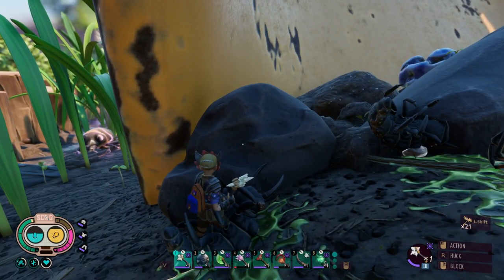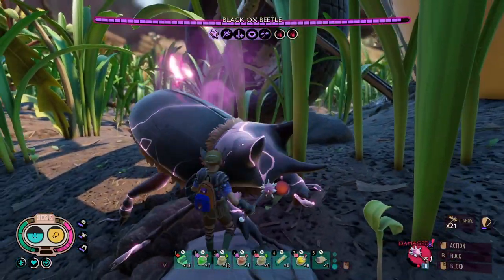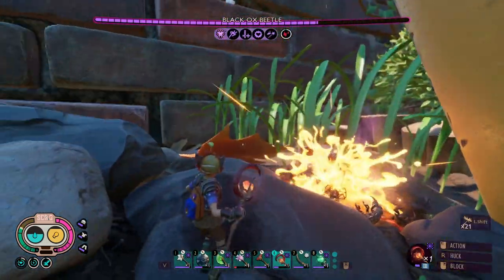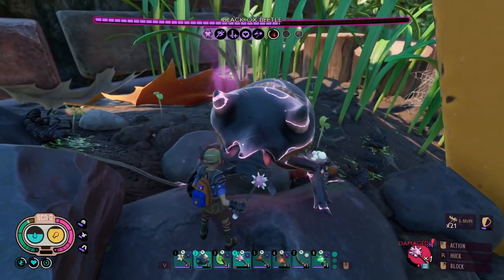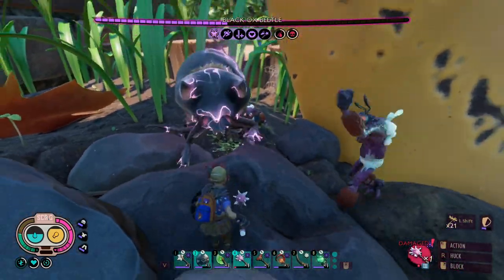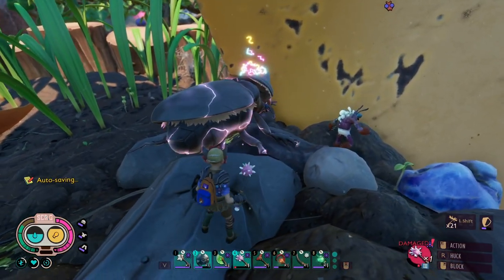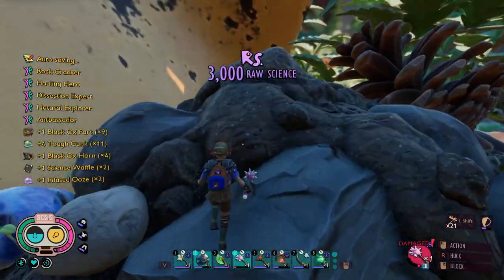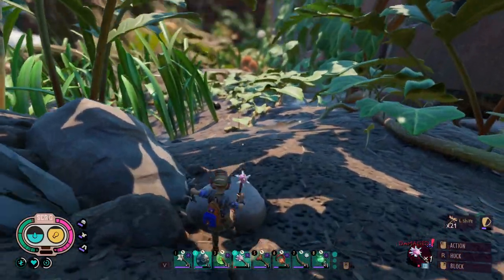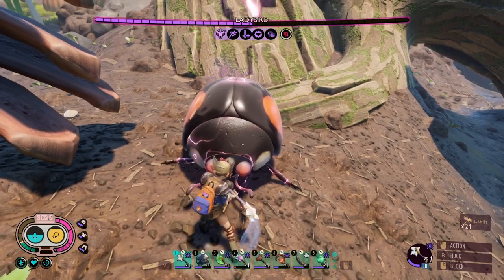Okay, now let's see if we can finally get this infused black ox beetle. Come this way, away from the green shield bug. Try and summon some mants. Yes, I got a mant! Another mant - the mants just destroyed him! Finally got some infused ooze! That was a task, man. Infused ladybird - I can parry ladybirds pretty easily, so I like going for the infused ladybirds.